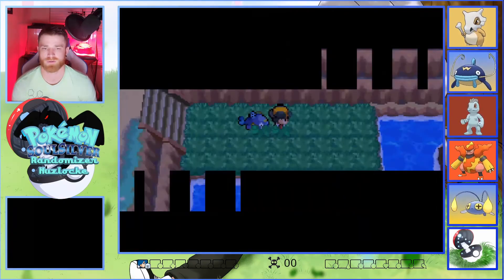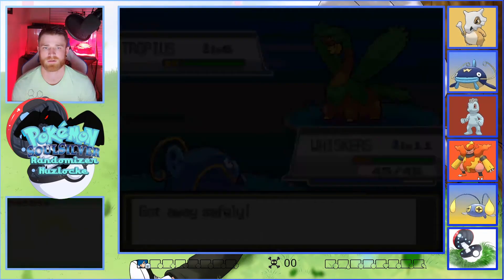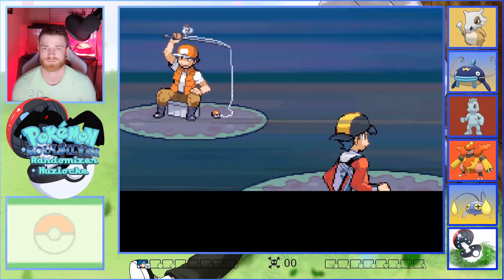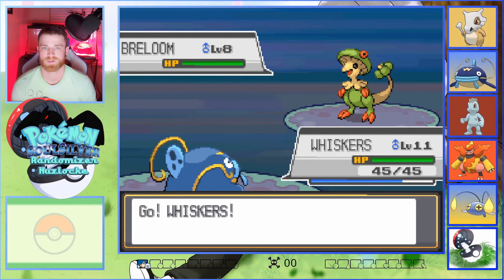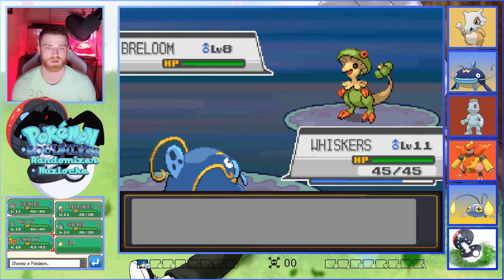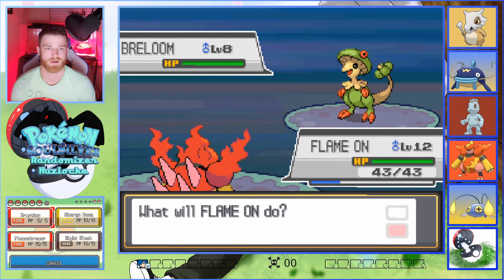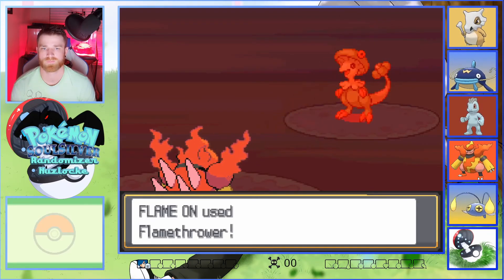Alright, let's come down here and battle these trainers real quick. Alright, Tropius — we'll get out of that. See what you got — Redoom, okay. Well we're definitely not going to stay in because I think I'm quite effective. We will switch out to the Human Torch. Alright and we will use Flamethrower. Nice.